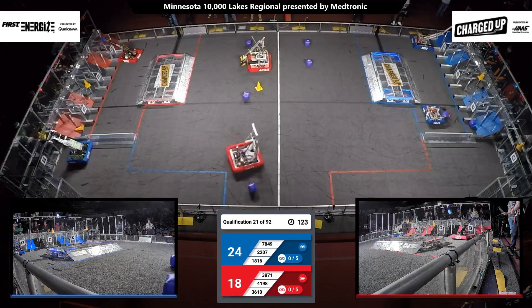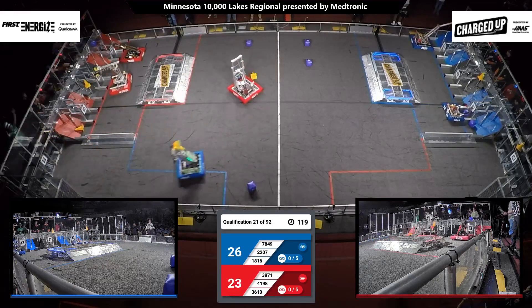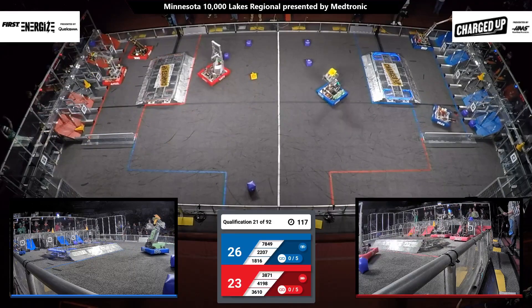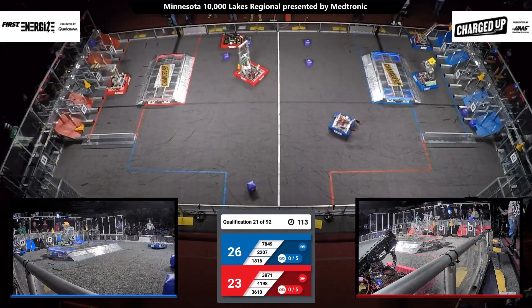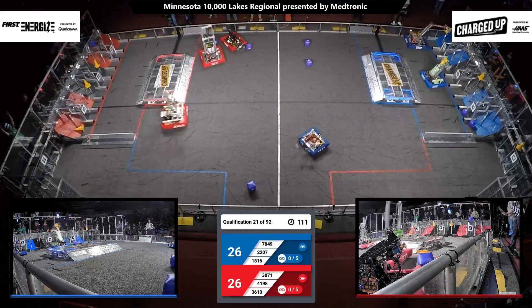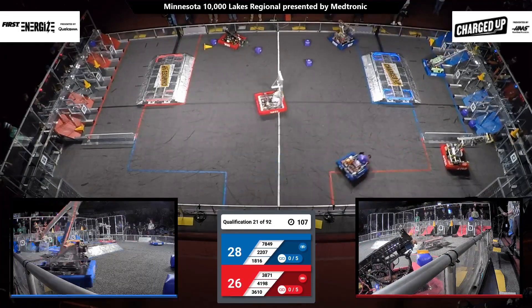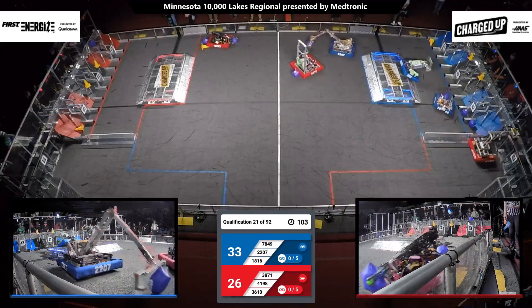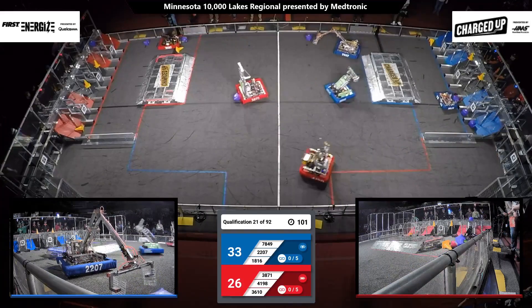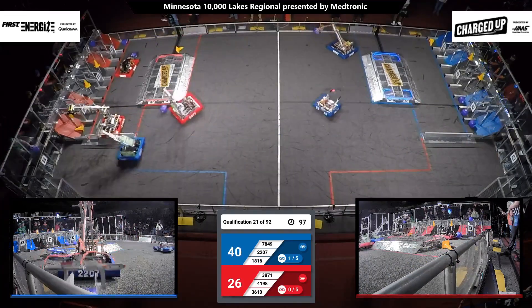We are now into Teleop. Drivers are in control. Robocats, Red Alliance with a cone. 18-16, Blue Alliance carrying a cone over to their grid, looking to score it up high. And they do — that cone slips onto that node of the top row of the grid for the Blue Alliance.